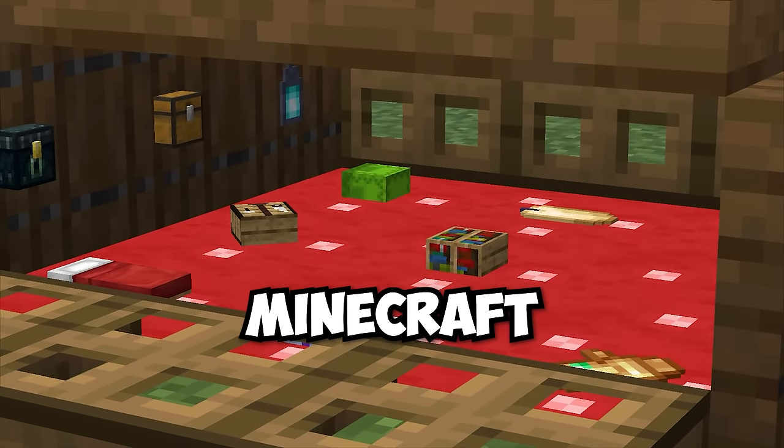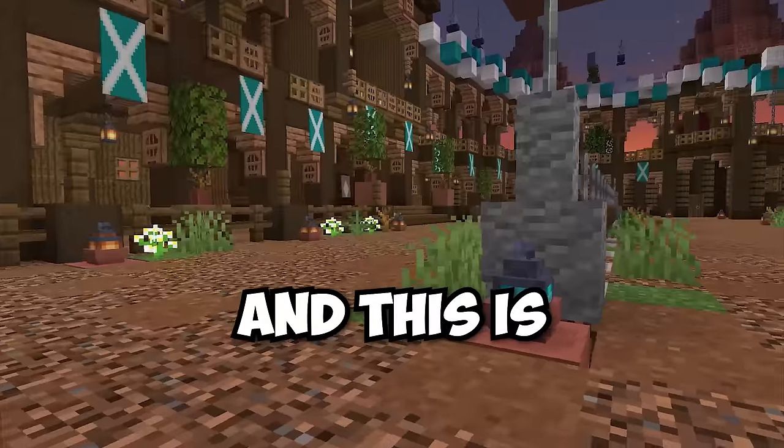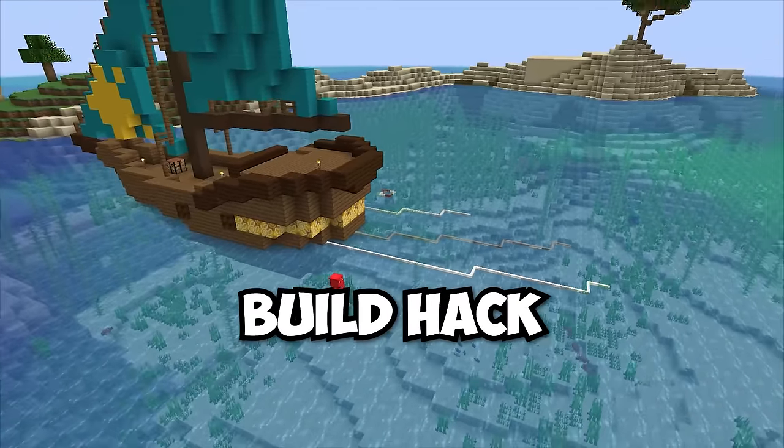This is the smallest house that you can build in Minecraft. And here's how to make autumn trees that change color with the seasons. And this is every unexpected Minecraft build hack you need to use.